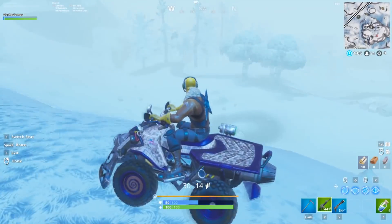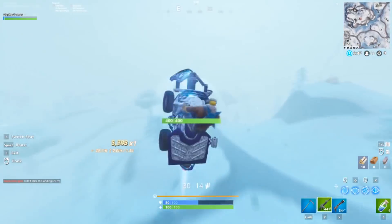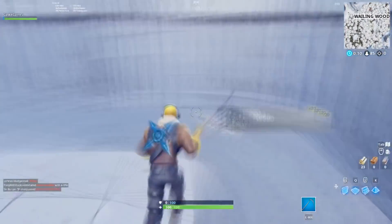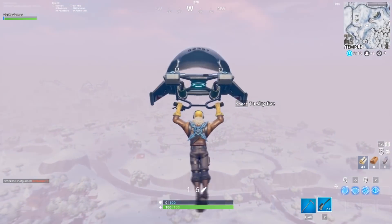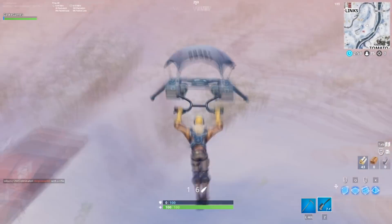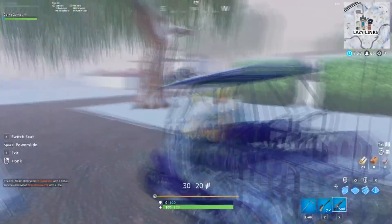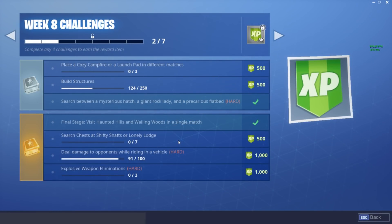The final stage is visiting Haunted Hills and Wailing Woods. I'd recommend going to Wailing Woods first because there's a permanent rift there — use it and you can fly almost all the way to Lazy Links. At Lazy Links there are ATKs you can grab, or there's an outpost with planes. In my case the planes were gone so I had to take an ATK, which is very slow, but otherwise it should be extremely easy.